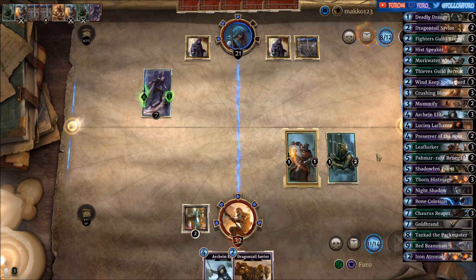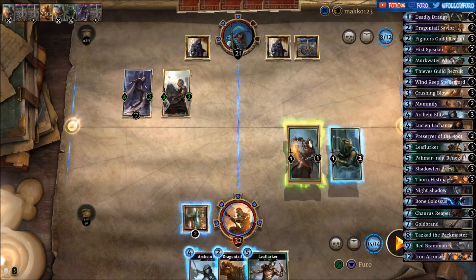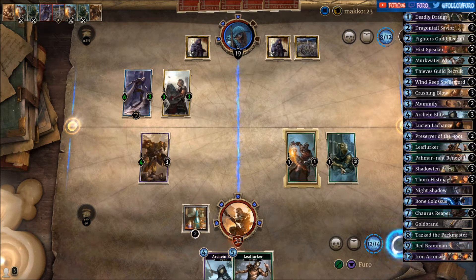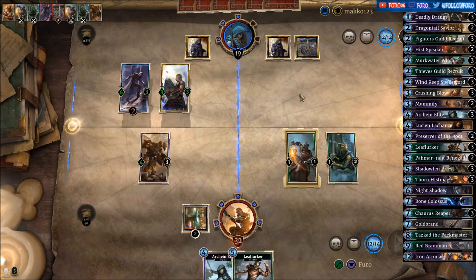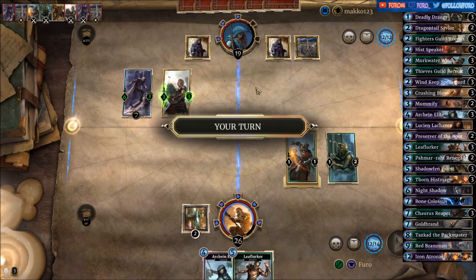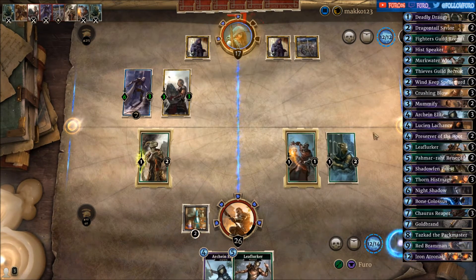We can't hit it with the actions. Leaf Lurker — not a help. Dropping the Dragontail Savior — good enough to kill one minion. Taking out the Imperial Grunt, 6 damage to the face, back to 26. Another Imperial Grunt. Fighters Guild Recruit — good enough for the left lane, two more to the face, down to 17.